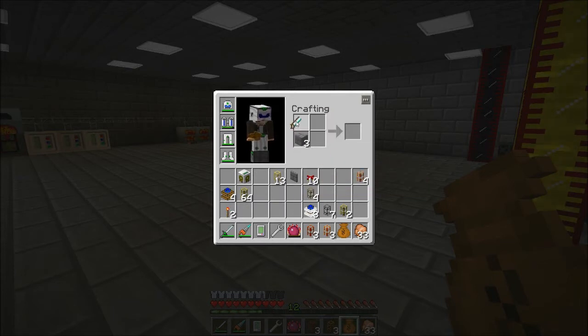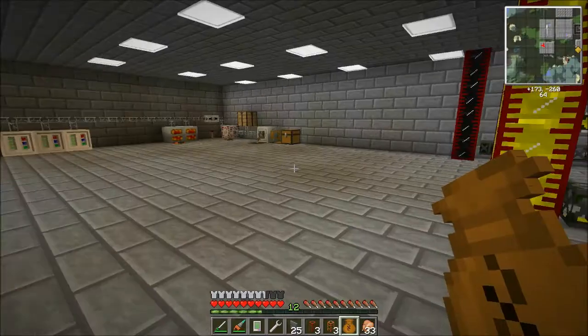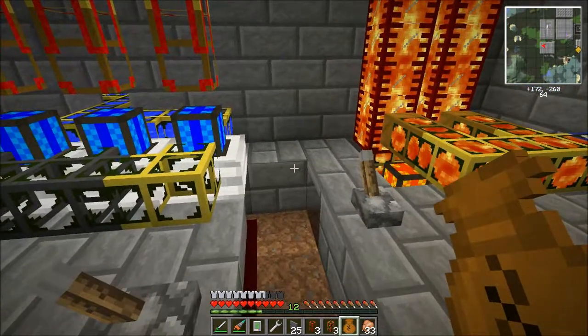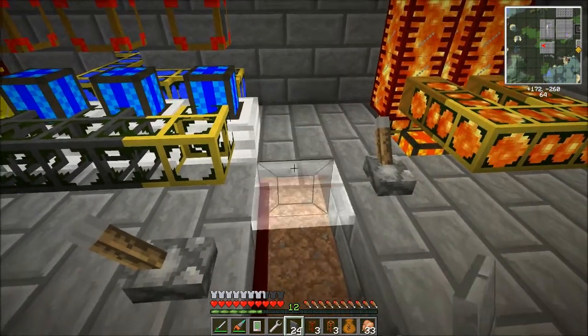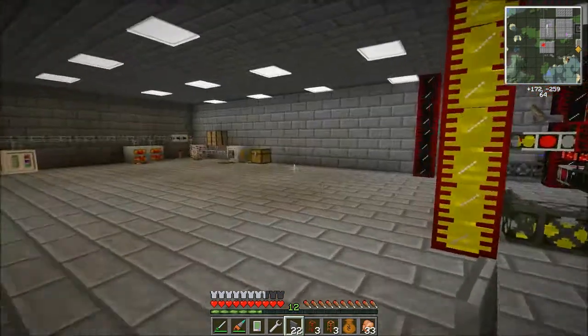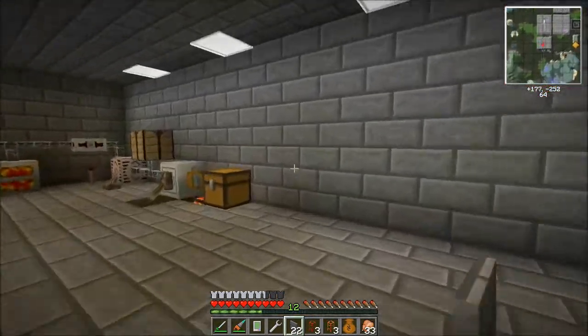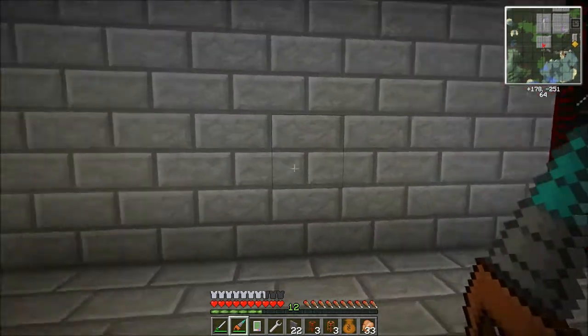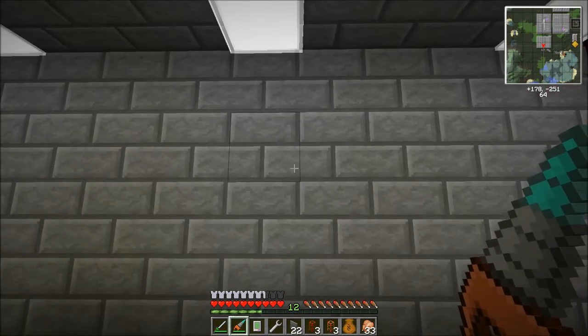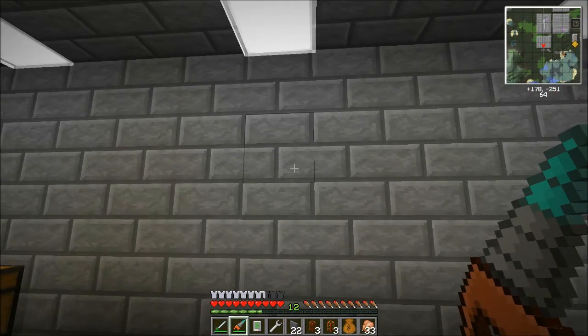And pull out our diamond saw here. That looks neat. And probably right... let's see, where do I want it? So we'll center — let's say right here.